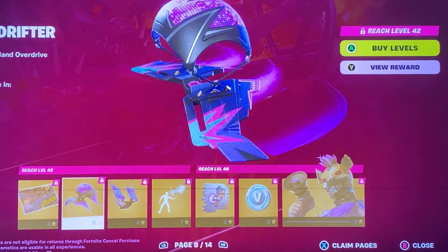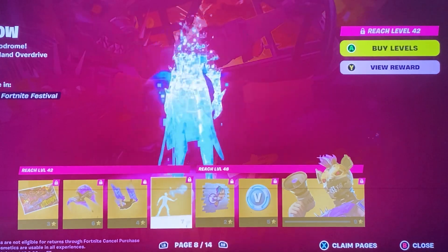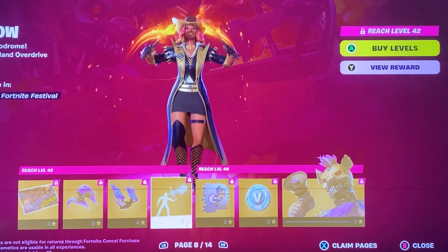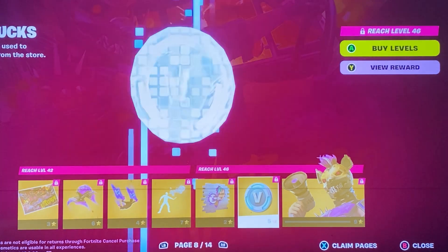Alright, so we have the Drome Drifter Glider, we have the Nitro Dome Dropper — nice little contra there — the Fire Shell Emote, pretty cool, and we have the Star Your Engine Spray.